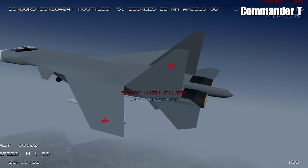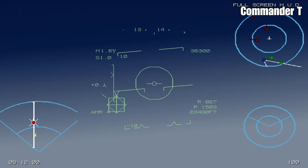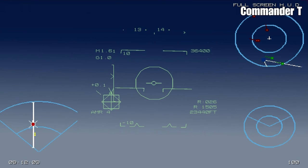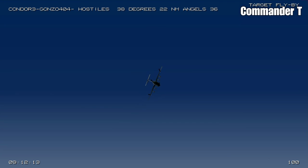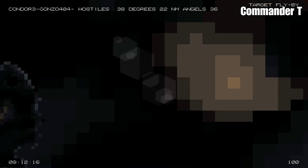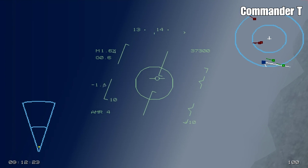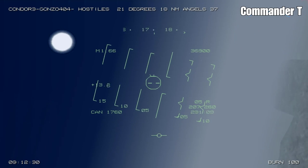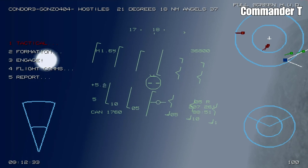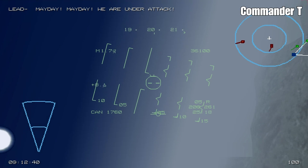There are some SU-35s — that must be the refueler's escort. There are some more escorts behind the refueler. Now the missiles are coming in and the refueler's banking hard. And it's been destroyed. We need to get out of here. We're okay for fuel.